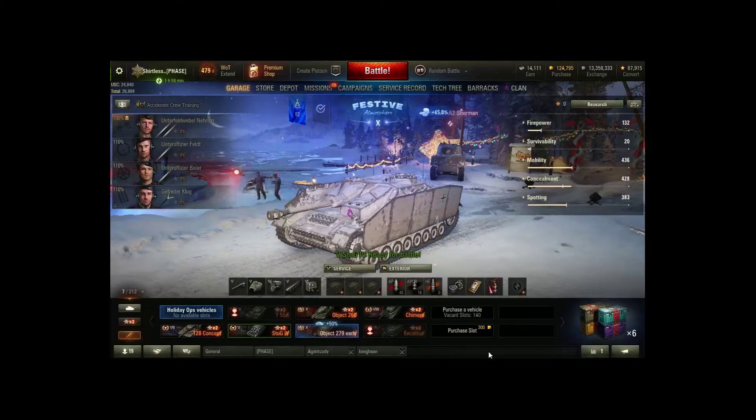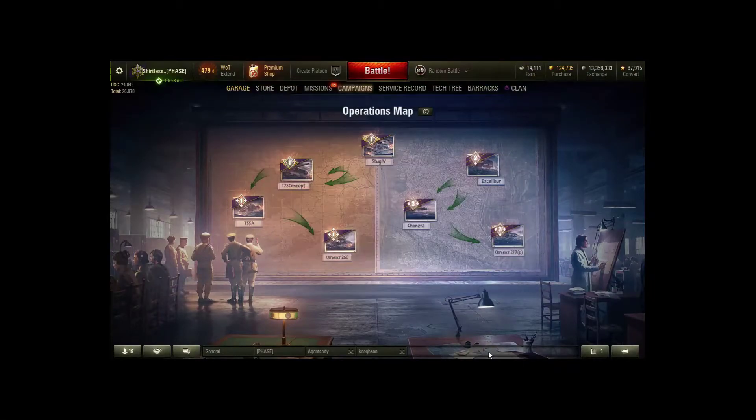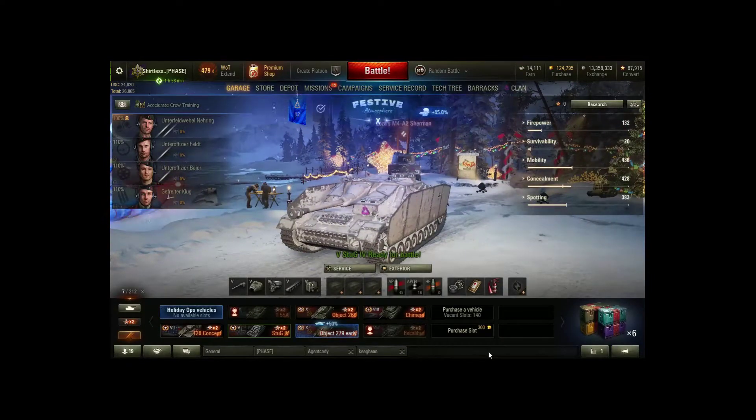Hey guys, welcome back to the channel - Shirtless Gamer here. I'm going to start creating guides to help everybody get through these campaign vehicles, starting from the Stug all the way through to what everybody wants, the Object 279e. Without further ado, we're going to start from the Stug.